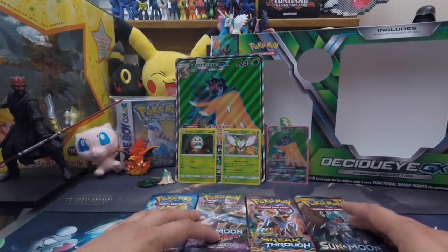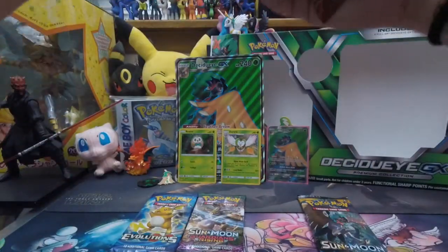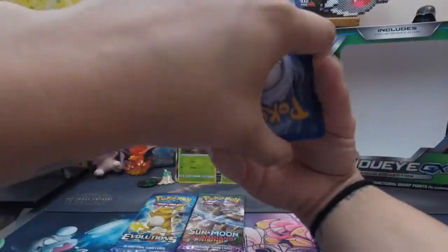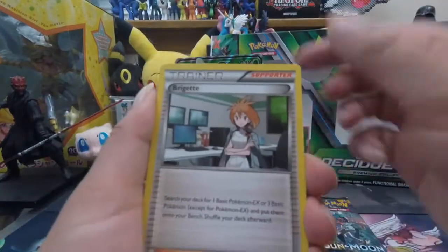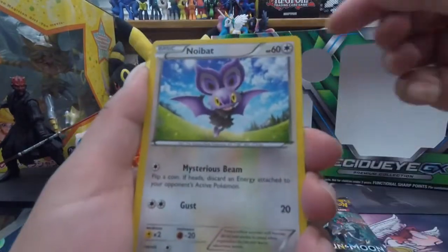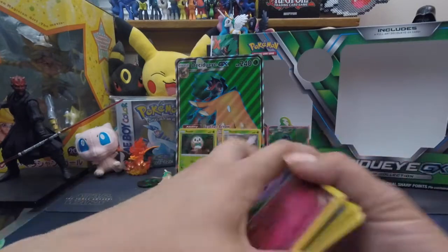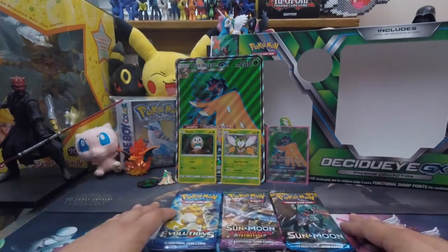How about BREAKthrough — I'll save the newer packs for last. We got Camerupt, Vanillish, Bridgette, Meowth, Pansear, Walrein, Swoobat, reverse holo Noibat, and the rare Florges. No ultra rares so far, three packs left — can we get something good?